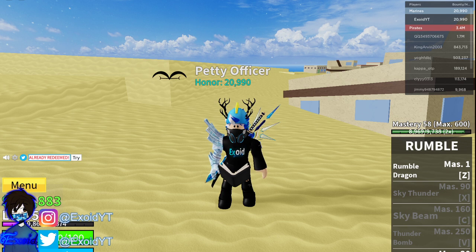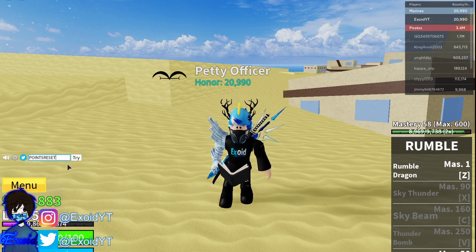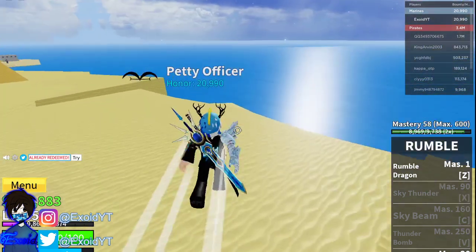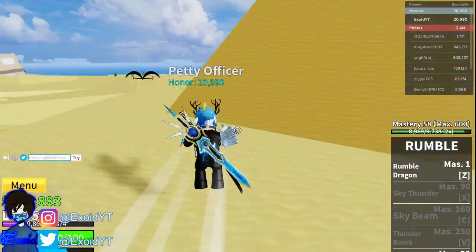Here are the top three newest codes. First code is 'thegreatace' — redeem it and you get 20 minutes of two times XP. After that, code 'pointsreset' gives you a free stat point reset. And last but not least, code 'bignews' — redeem it for an in-game title.